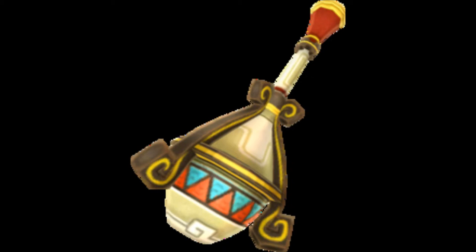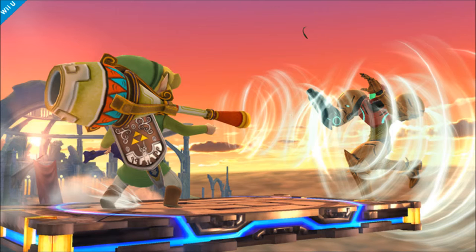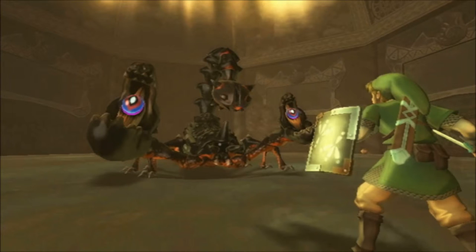Then we have the item for this dungeon, the Gust Bellows, which is a lot cooler than it sounds. You use it to blow away sand and enemies and stuff — pretty cool, and a lot cooler than it sounds. It's also in the Smash Bros game, so that's pretty neat. Then we have the boss Moldorm, who's pretty cool I suppose. So overall, this dungeon is pretty neat with the whole time-state changing thing.